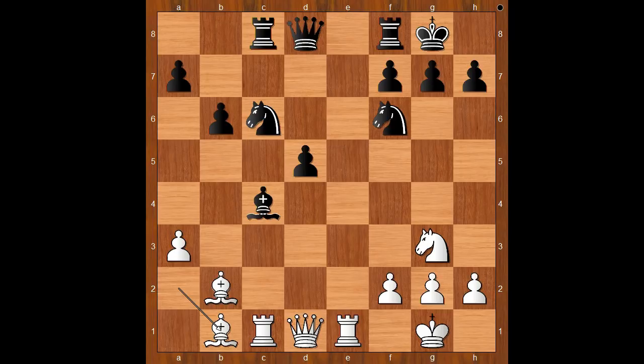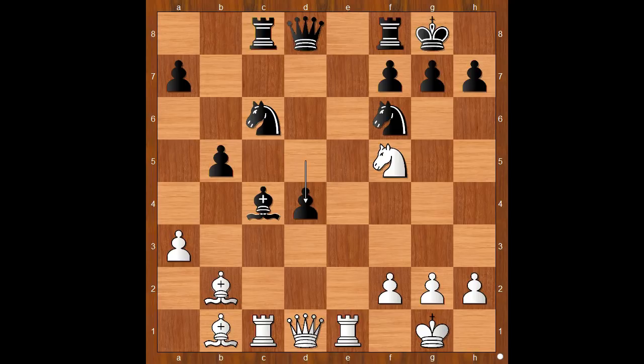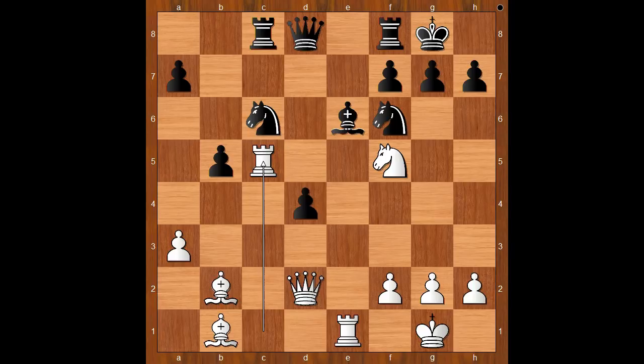Queen to d8 — black is a pawn up. Bishop to b1, but white has a bishop here. How relevant is that? b5, cementing the bishop. Knight to f5, d4. It looks like Nakamura is doing well. Queen to d2, bishop to e6, rook to c5.